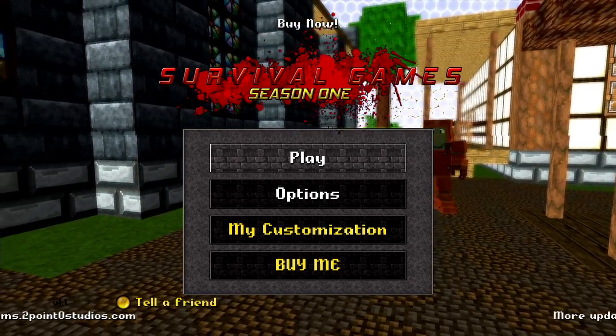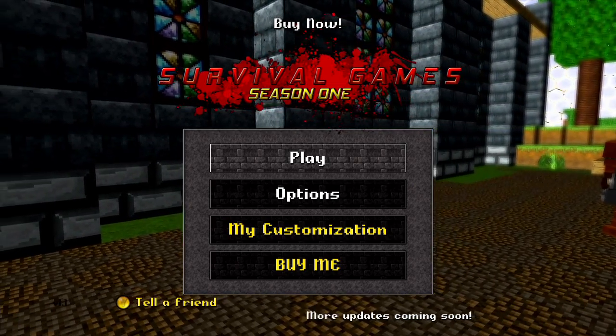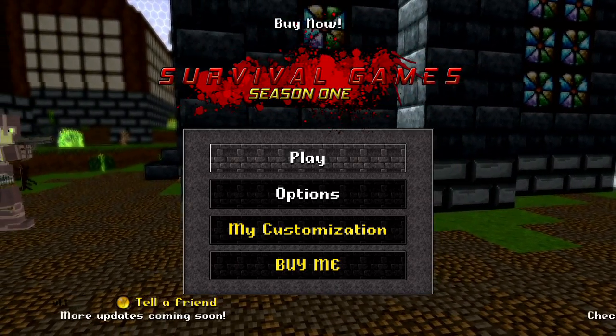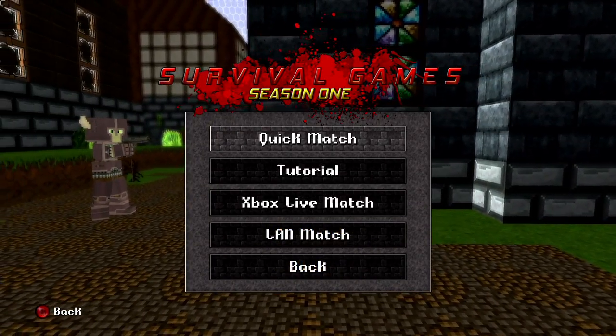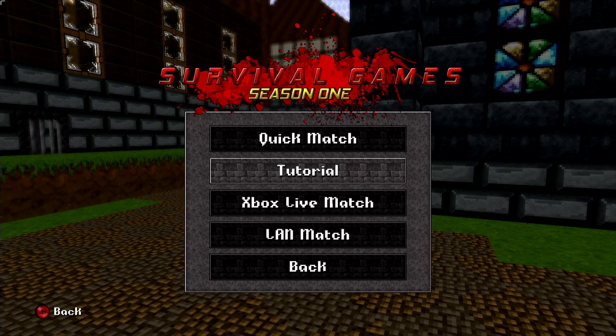We're starting off with Survival Games Season 1 — the first installment of what's surely going to be a lengthy line of successful products on XBLIG. Let's start it and take a look at the tutorial. We can see what the game looks like. It's very cubic, has a very Minecraft-ish look to it — that Minecraft-ish look that has been used in so many fine products on Xbox Live Indie Games.